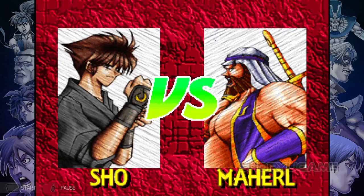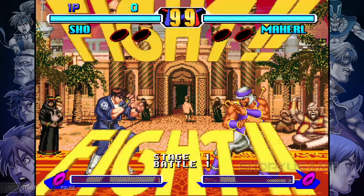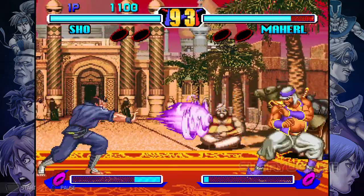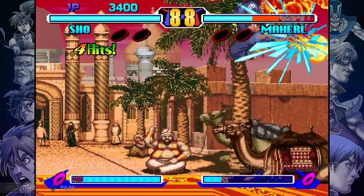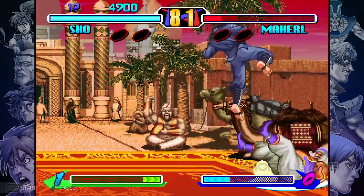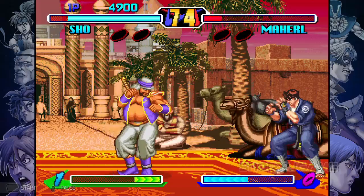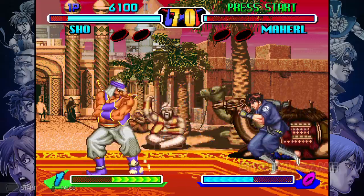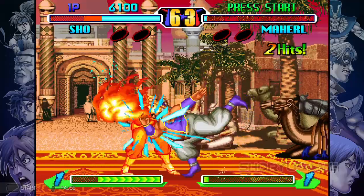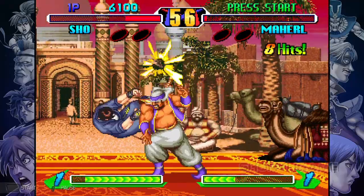Here we're going with the main protagonist, Sho. He's basically Ryu — only he doesn't have a Shoryuken. And we're fighting an Arab stereotype, Maher L. I don't know why they added that L — if they took it off it would make a more common Arabic name, Maher. But who knows why.